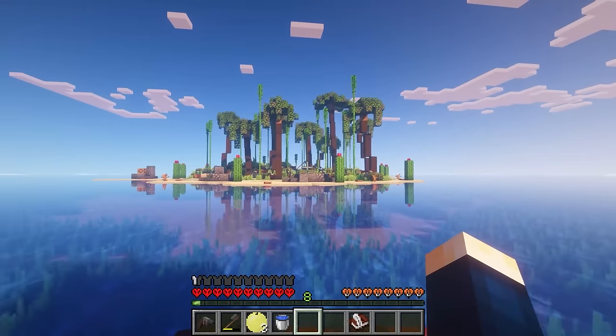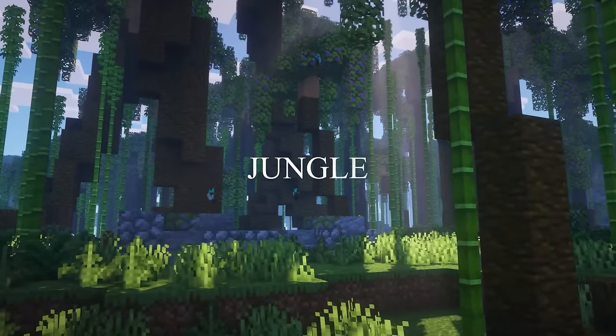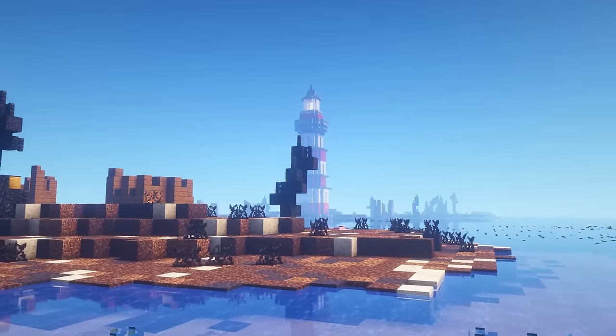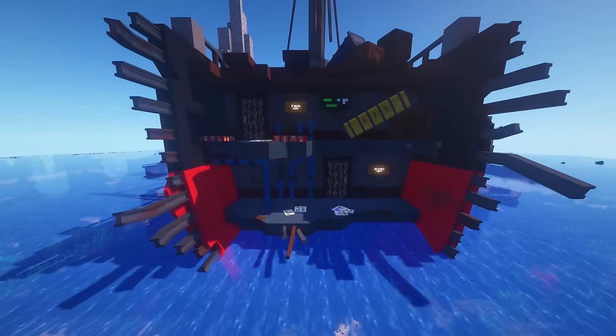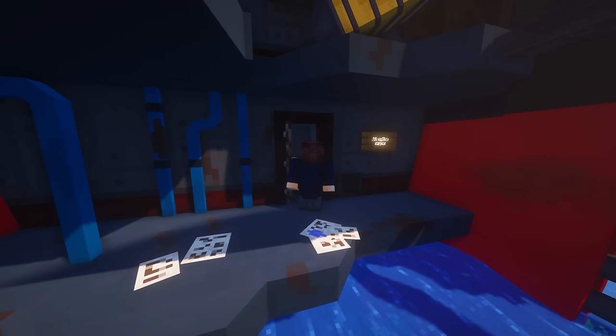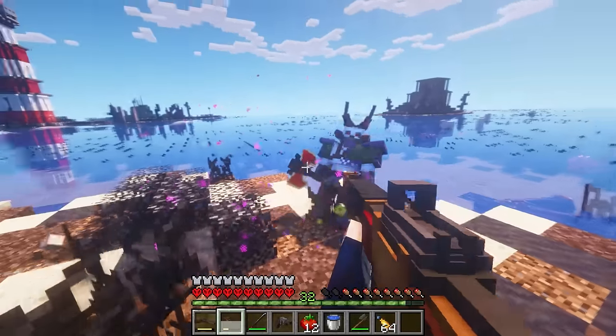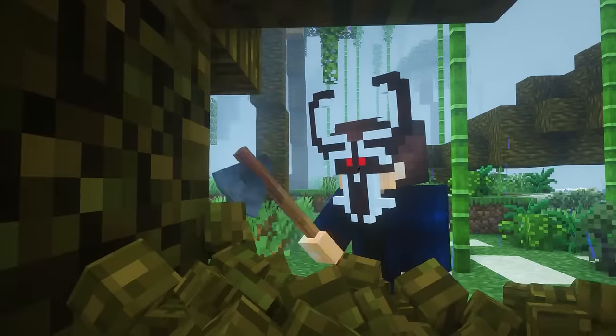In this world, which my team has prepared, there are a huge number of creatures, events, and secret locations. But the most important thing that will help us survive is the wreckage of the Titanic. Inside it, there are six different rooms which are initially blocked by doors. They contain objects that will increase our chances of survival. Will we be able to survive in this dangerous and hardcore world? Let's watch.